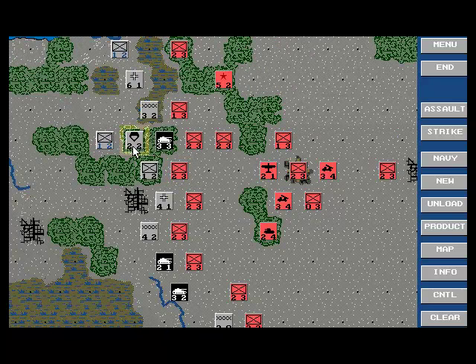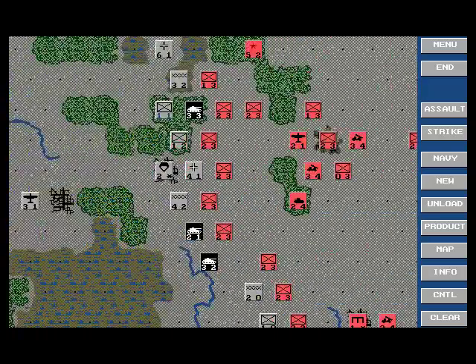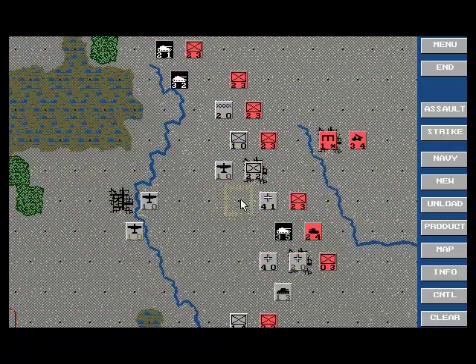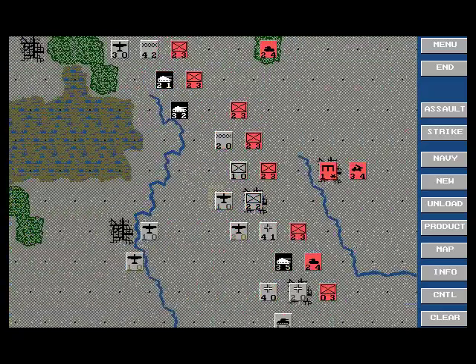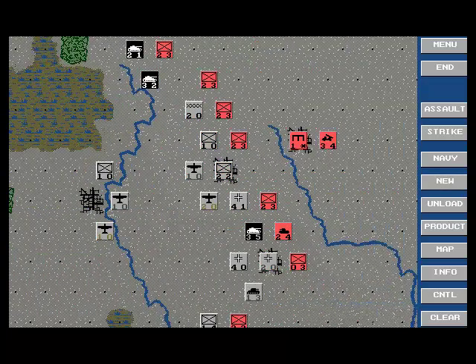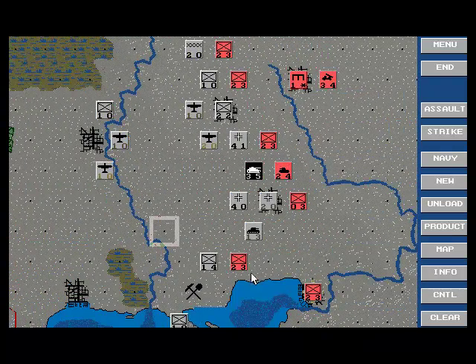My paratrooper unit — I'll put him in Smolensk and prepare him, why not. Where should I insert that extra unit? Reserve him — he's way back there, not really doing anything. I'll put him over here. The other Air Force unit I'll put here. Where am I weakest? I'll put him over here — he's kind of a reserve unit, he can go any which way. Maybe next impulse I can cut this guy off over here.